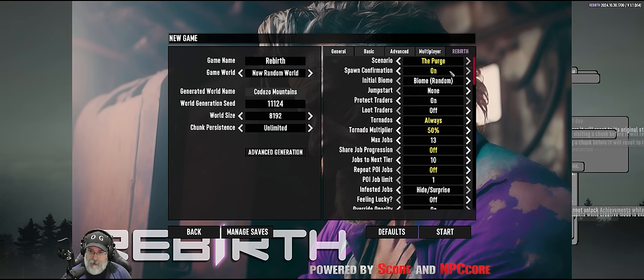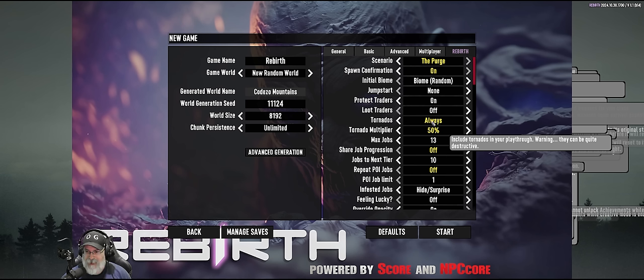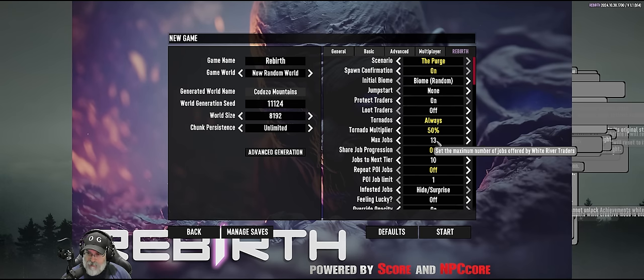Spawn confirmation is on so I can choose when to actually enter the game. I have tornadoes set to 'always' — I'll probably regret that. It suggests they can be destructive and potentially screw up your base. I did set the multiplier down to 50% so we don't get them as frequently.